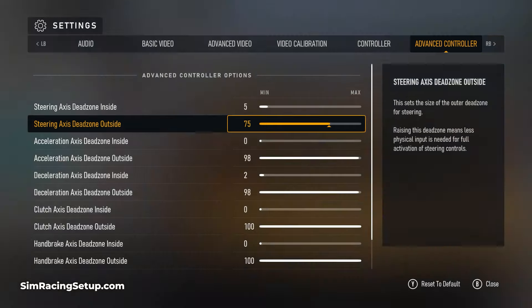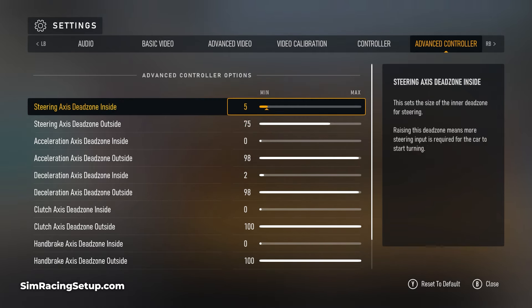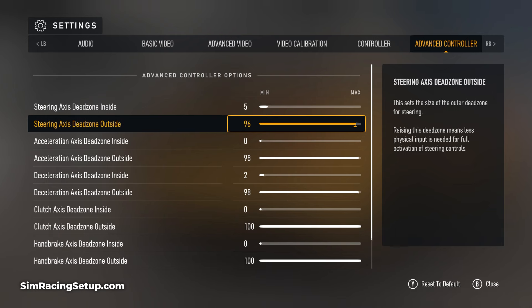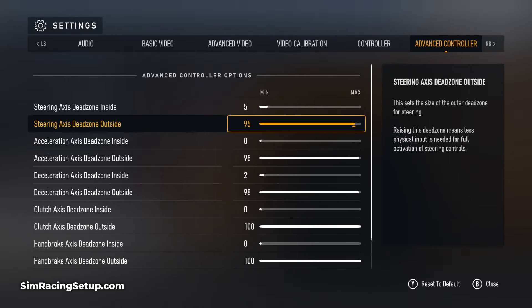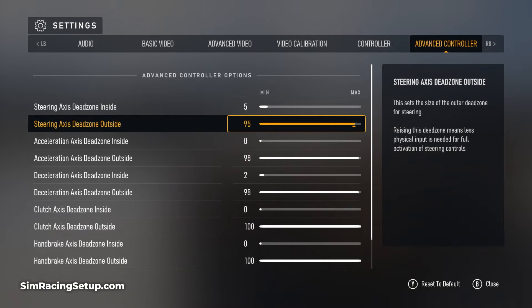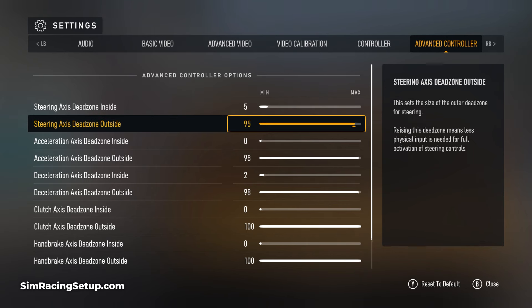For the steering dead zone, I typically set the inside value to around four or five. This will combat any unwanted drifting to one side or the other — when driving straight you don't want to be constantly correcting your car's path, so bumping this up to three, four, or five eliminates that. I then set the outside steering dead zone to around 95, which means I can reach full steering lock a little quicker. Also, if you have a tendency to push your analog stick slightly up or down while applying full directional input, lowering this to around 90–95 ensures you're always reaching full steering lock.